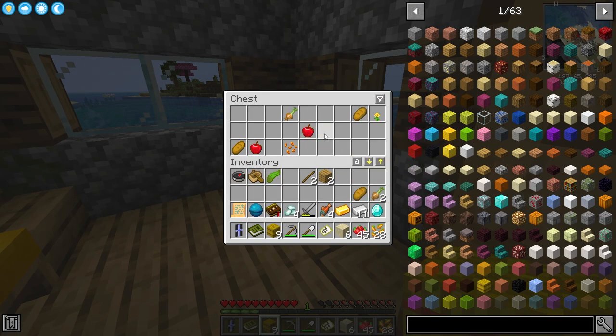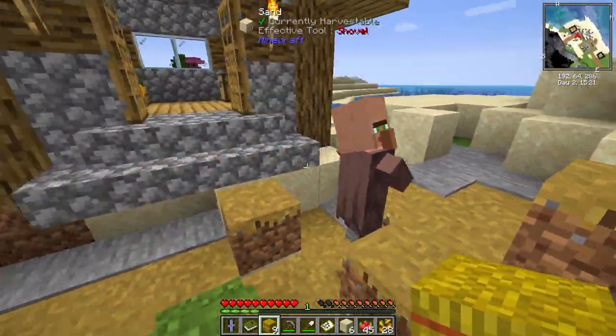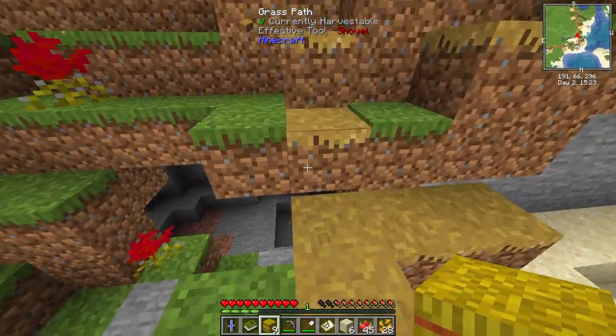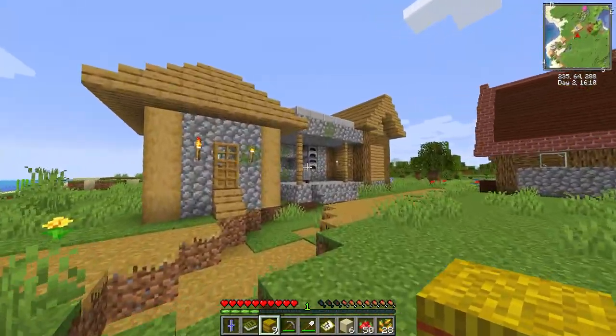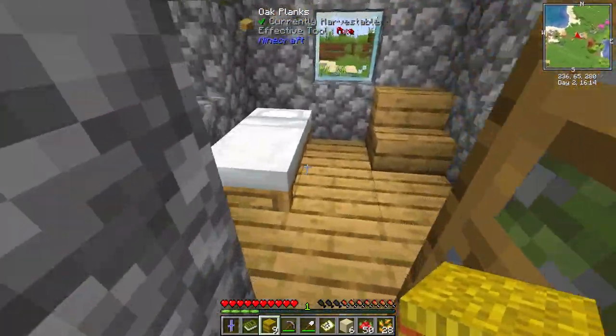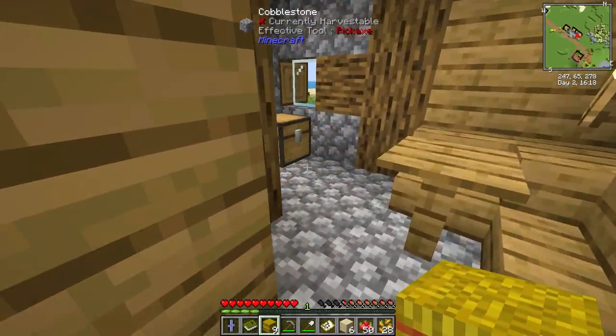The chests do have things in them — just not any artifacts just yet. But I will always take food. Thank you for providing all this food for me, I do appreciate it. And wouldn't you know it, this village also has a blacksmith, so I can only imagine what good things are in this place. Hopefully I get lucky.